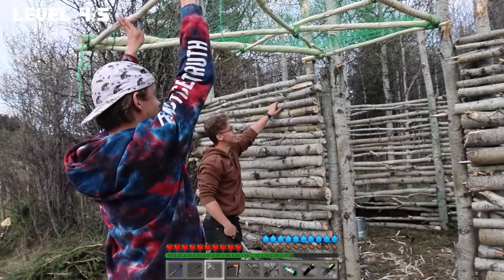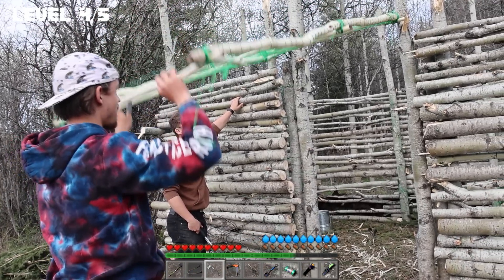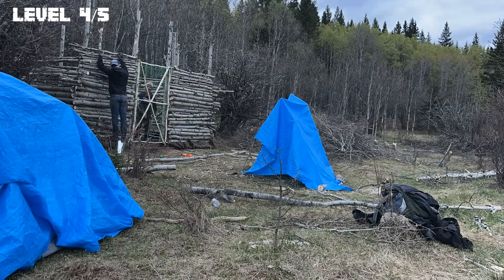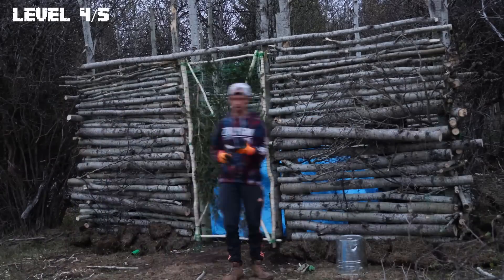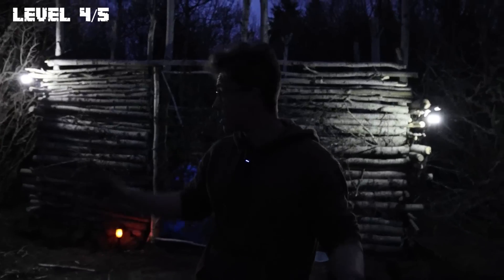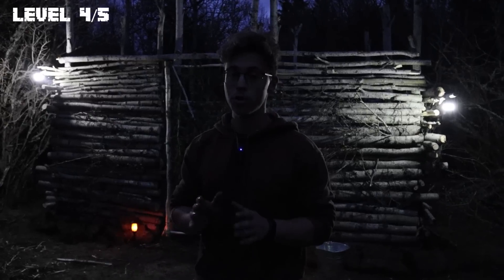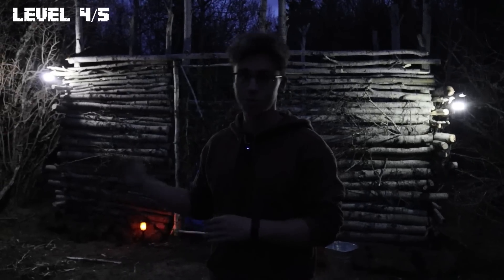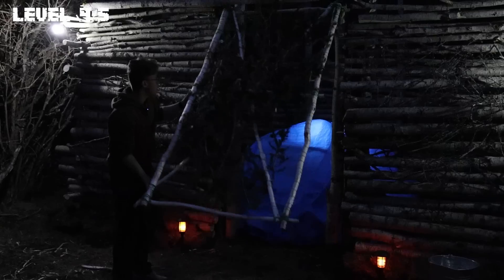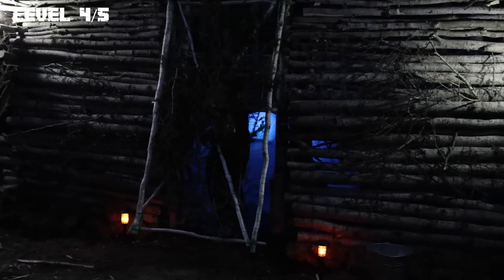We made wooden hinges. Then we added a crossbar over the top, which would be the final support and allow us to finally add the roof. However, it was now getting dark. This is the level four house — we have all the walls, but we're not going to put the roof on just yet since we're sleeping in here tonight and want to make sure it doesn't collapse. Tomorrow we're going to add the roof and a whole bunch of other things.